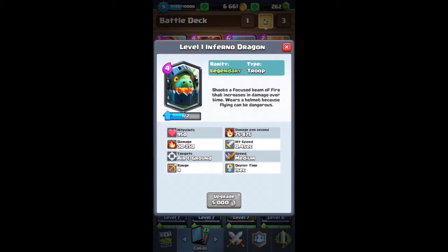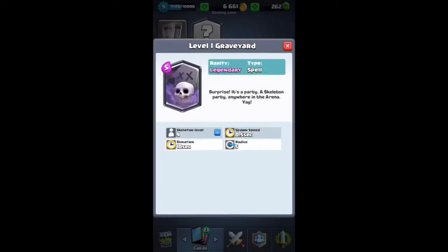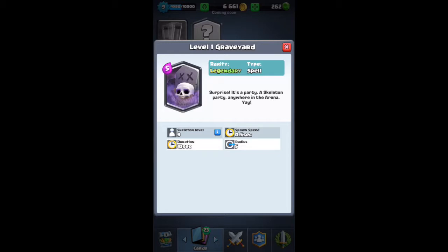Here's the inferno dragon — I currently have it on my account too. It's basically a moving inferno tower and it's really, really good if you can get it to the tower. Then there's the graveyard — I'd say this is definitely the most OP legendary card in the entire game. If you get it to the tower via the miner or something, it's almost unstoppable unless you use archers, spear goblins, or a bomber.